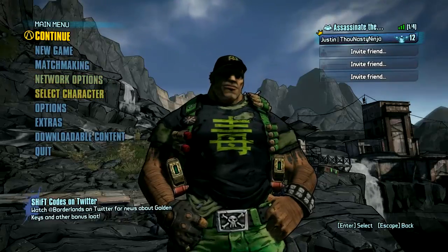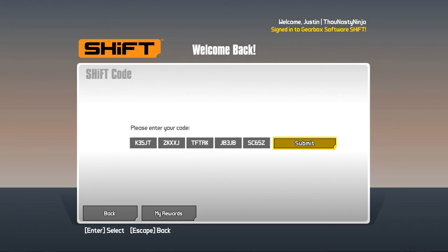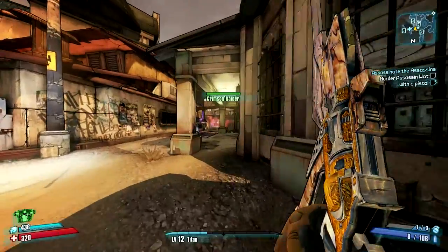But before we get there, what you need to do is go down to the main menu, go down to Extras, click on Shift Code, and then type in your Shift Code down below. Once you do that, you can click Submit, and then it'll say congratulations, you have entered in your five golden keys — yada, yada, yada.